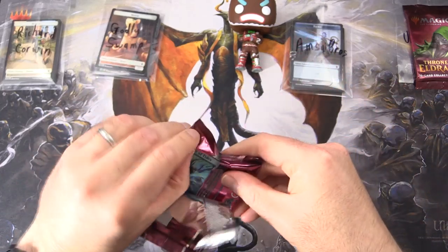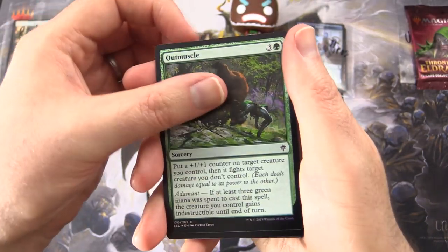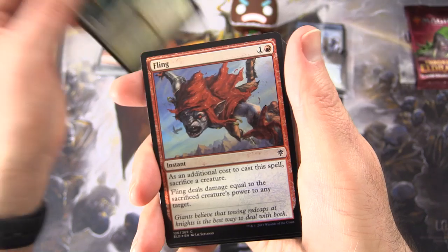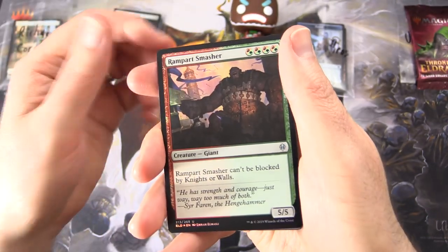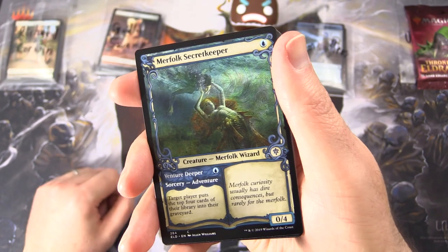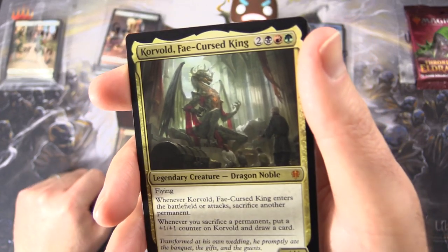And move on to pack number two. See if we can do even better this time around. Next we have Mantle of Tides, Roving Keep, Out Muscle, Youthful Knight, Silver Flame Squire. Whoa, check it out — I love the showcase foil versions, very nice. Fling. And we've got the Goblins here again. Misford River Turtle, Rampart Smasher. And that is a Foil Showcase Flaxen Intruder — pretty cool. Now moving on to the showcase slot: Merfolk Secret Keeper, Silver Flame Squire again, Merchant of the Veil, and a Mythic Corvold Fae Curst King. Fantastic pull there.